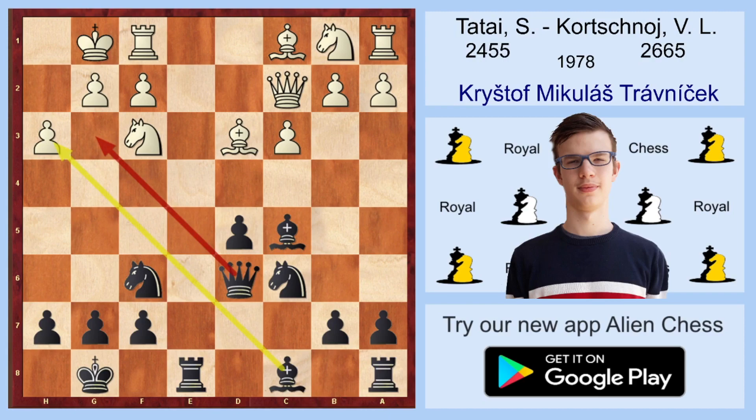In some similar positions, Black might also have another idea — creating a so-called battery by moving the bishop to c7. Here it isn't necessary, because the bishop is attacking the f2 pawn, so it's very active. After Qd6, White played Nbd2, which doesn't prevent the move Qg3, but White's position is just very bad after any move. After Kh1 instead of Nbd2, Black would play Ne4, with Bf5 next, and White would lose soon.